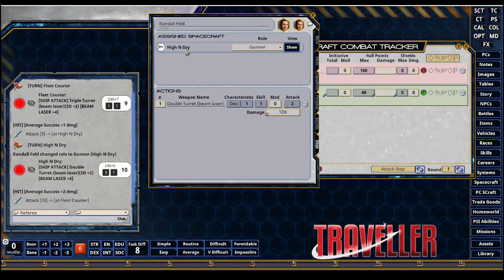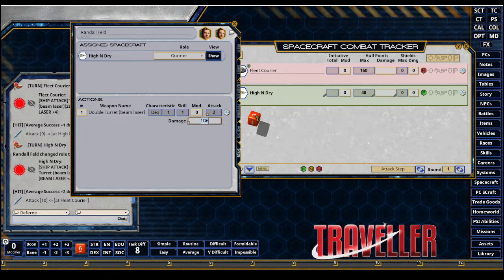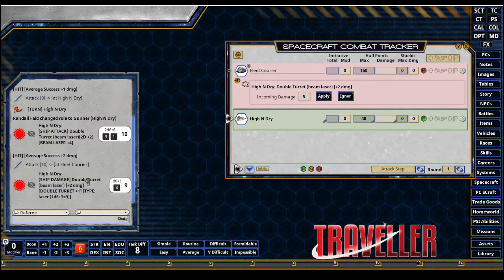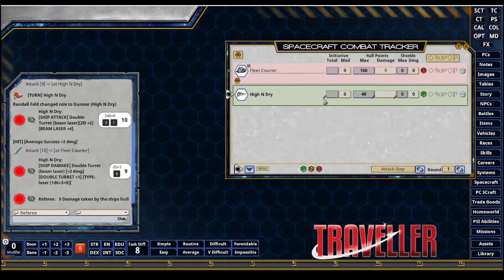Got an average success on a plus two. That means I get to roll my damage, so I'll grab the damage dice and release it over the fleet courier in the spacecraft combat tracker. Now I can see as the ref everything that came through — I can choose to apply or ignore. I'm going to go ahead and hit apply, and the damage has been applied.